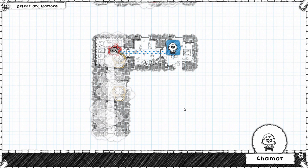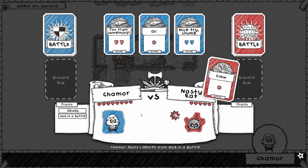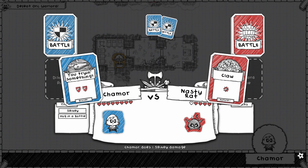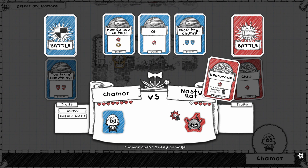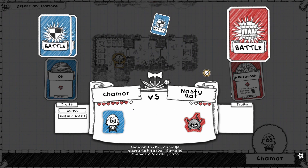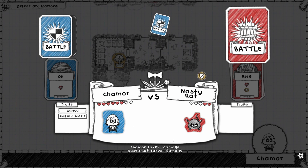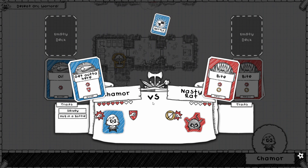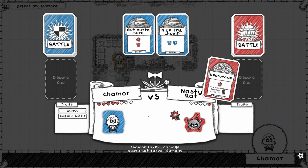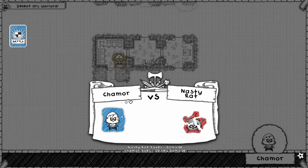Nasty Rat, what you got? I'll just block that — boom! It's so nice to be able to attack back. Nothing too special about this Nasty Rat. We can still punch. It beats him before we even need to punch him, so you can see why the Bruiser is pretty good.